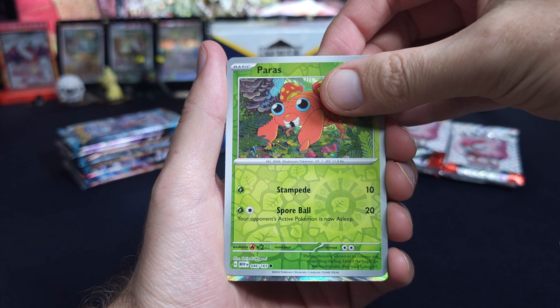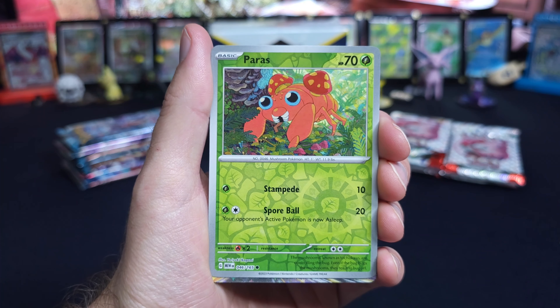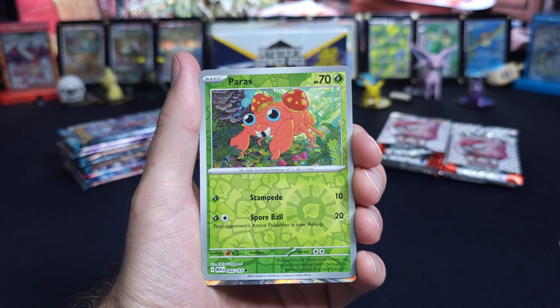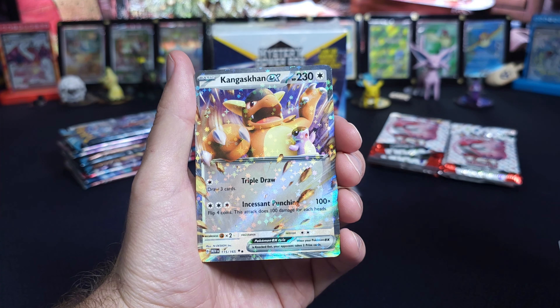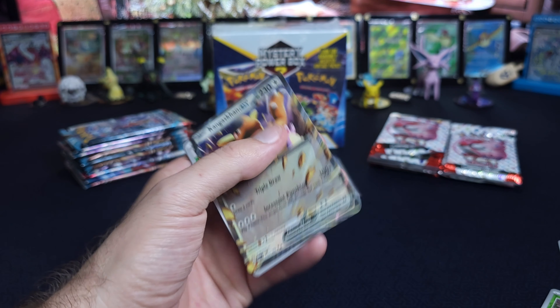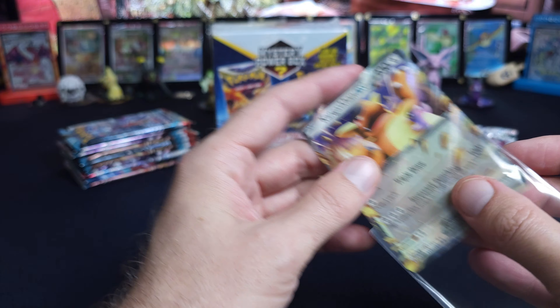Jolteon! All right, the streak is over. I think we're going to start with, in my opinion, the worst of all the EXs from 151 — Kangaskhan. That's what it's looking like. Probably. Looks like a Kangaskhan. I mean, I'm not going to... it can only still get better from here, right?